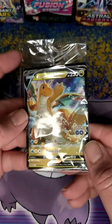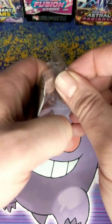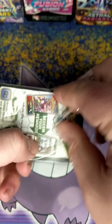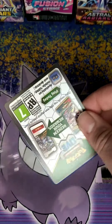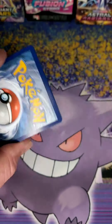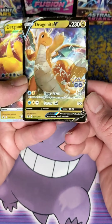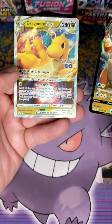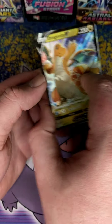First of all, these are the promo cards. By the way, I am very sick — if you hear me sniffling, that's what's up. You get Dragonite V with a different art, and Dragonite V-Star with a different art. They are both cool — that's the main reason I wanted this box.